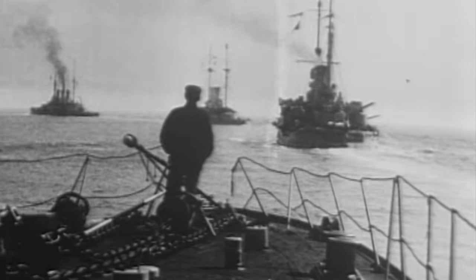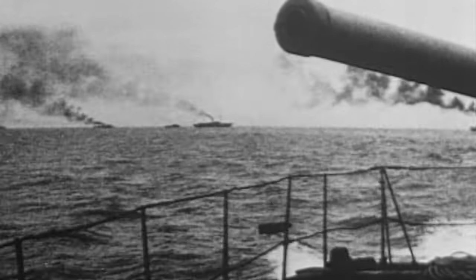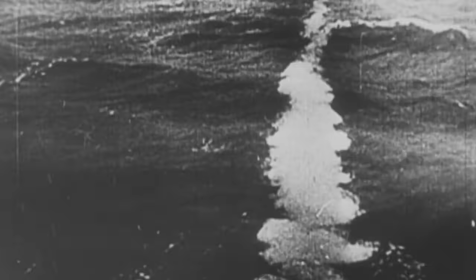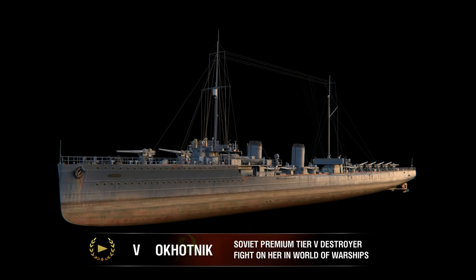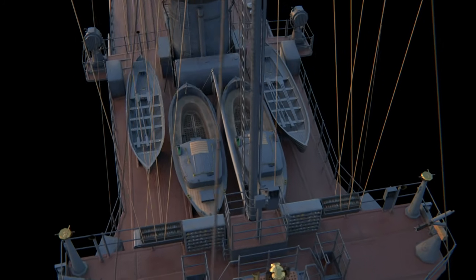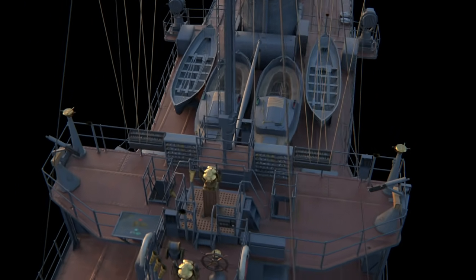During World War I, the Baltic fleet of the Russian Empire lacked contemporary light cruisers to fulfill the tasks of destroying enemy destroyers, supporting allied ones, conducting reconnaissance for battleship forces, and laying mines in hostile waters. The Russian High Naval Command decided to explore the possibility of using large destroyers armed with incredibly powerful artillery to fill this role, as such ships could be built more quickly and cheaply.